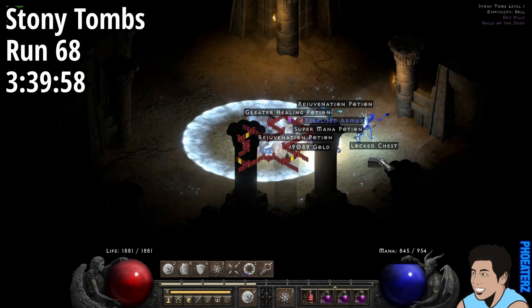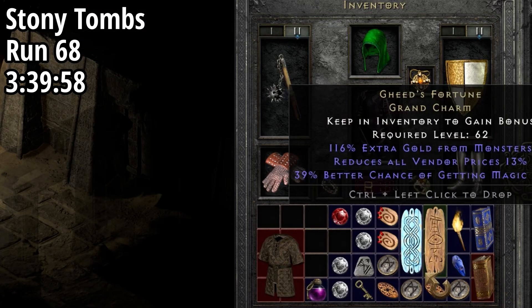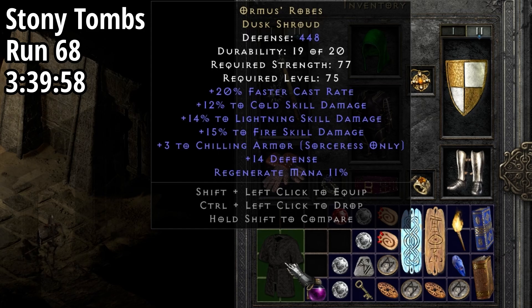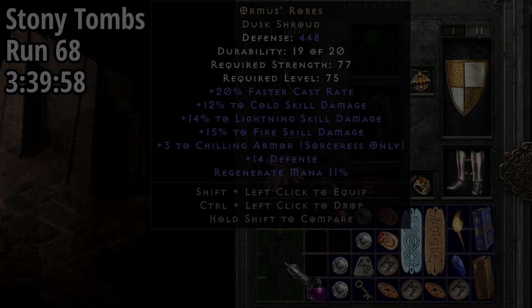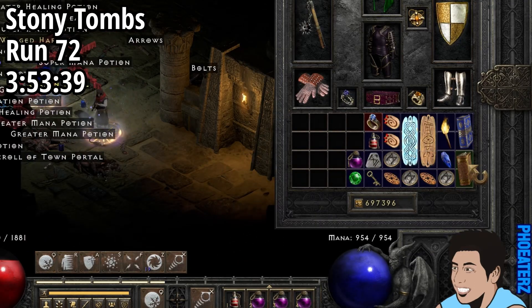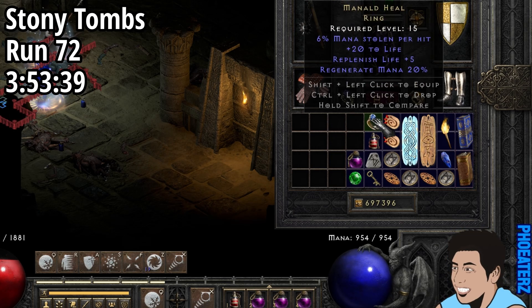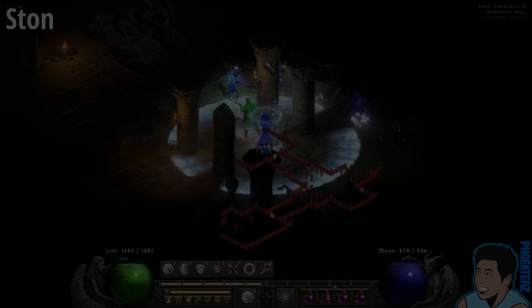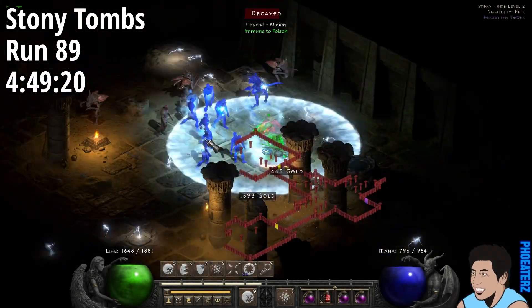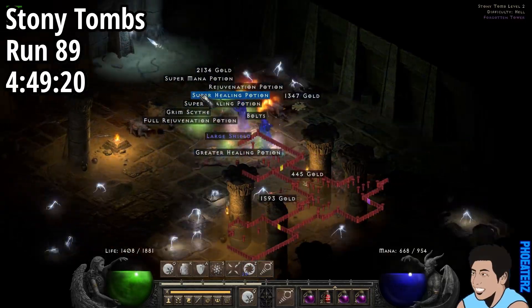On run 68, 3 hours and 39 minutes in, we find Ormus Robes. On run 72, 3 hours and 53 minutes in, we find a unique ring — is it an SoJ? No. On run 89, 4 hours and 49 minutes in, we find Tri-Res magic find boots.